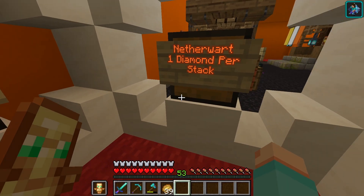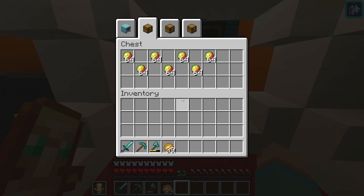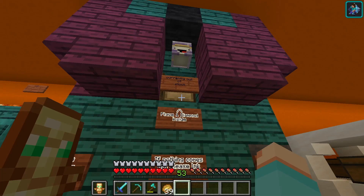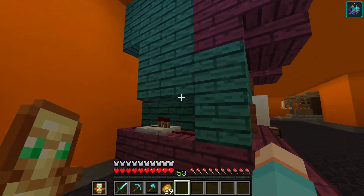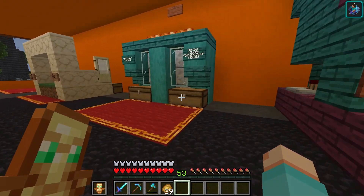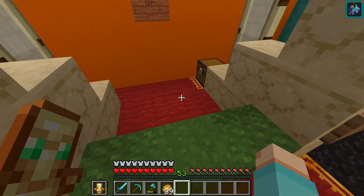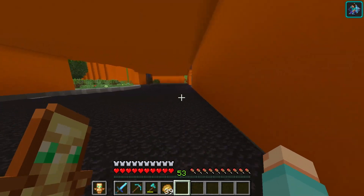This guy sells potions — strength, fear, nether wart (he's out of stock), and magma cream. Not much stock, at least there's some. Currently out of stock — whatever this thing is. I don't know what this guy sells. This guy sells quartz — he's out of stock. This guy — this is a casino. It's a gambling area. Fantastic. And it's not even finished by the looks of it.